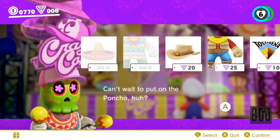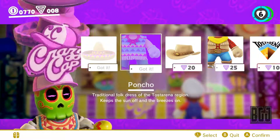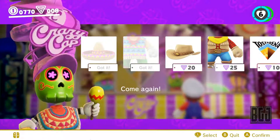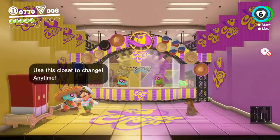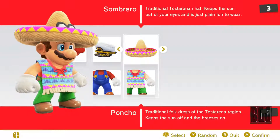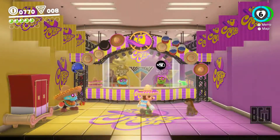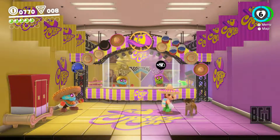Let's change now. Can't wait to put on the poncho! Let's go see what Mario looks like. I'm sure he'll look pretty fly. He needs a sombrero though — let's go to the little changing station here. Oh, he looks great! There he is — that looks awesome. Look at me!